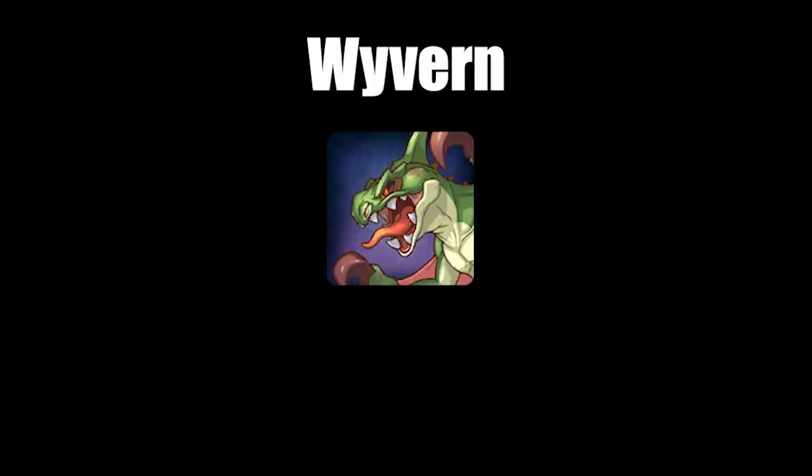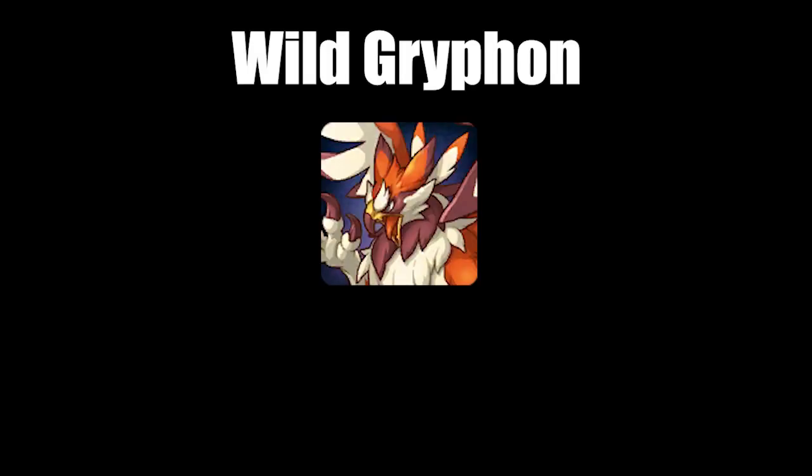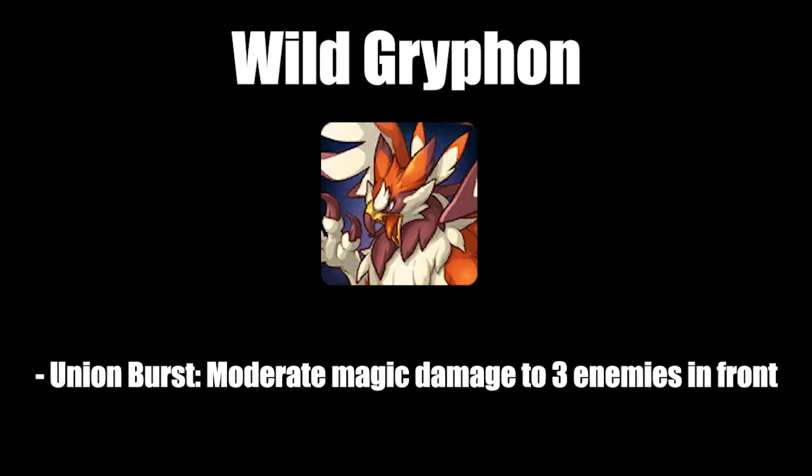First up is Wyvern, who has a Union Burst which deals moderate magic damage to three enemies in the front. Second is Wild Griffin, which also has a Union Burst that deals moderate magic damage to three enemies in the front.